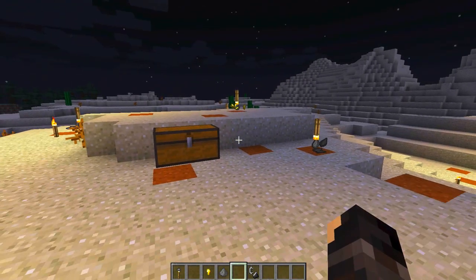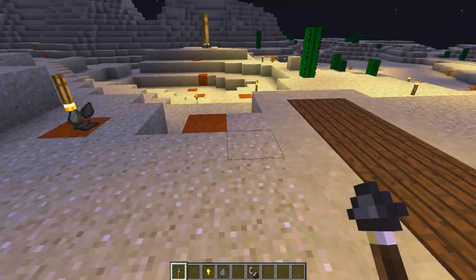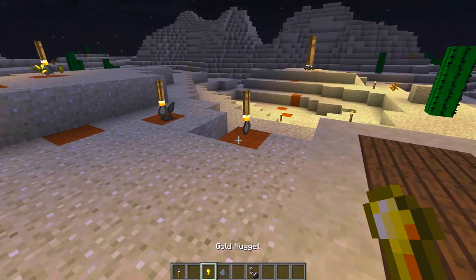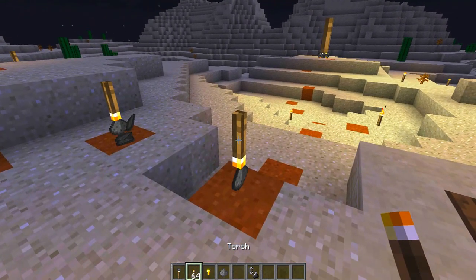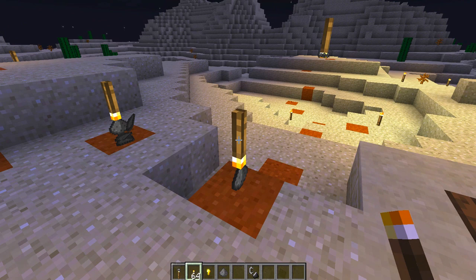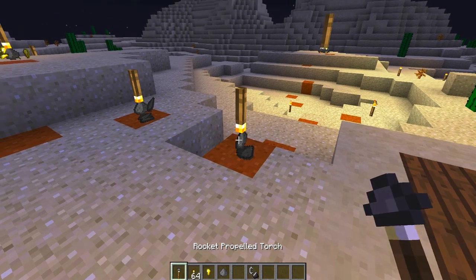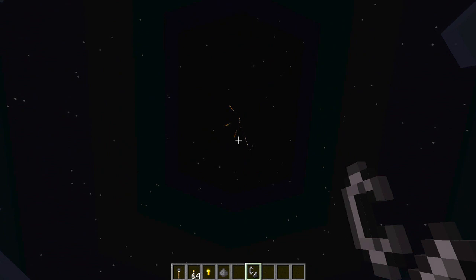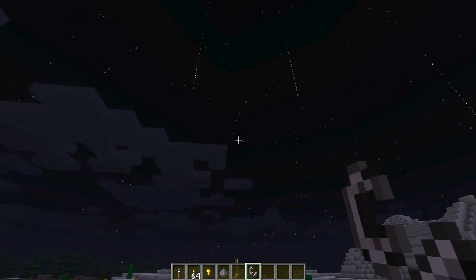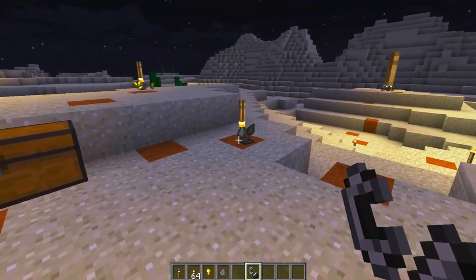The ideal ratio is three torches to one gunpowder for the best type of explosion. You just right-click it down on the ground and then add torches - one, two, three - you can hold down and it will stack through all your torches. Then add one piece of gunpowder and when you're ready, just light it. There we go - a small one just to show you what they're like. Very cool! These will scatter torches over a huge area depending on how many you stack in.